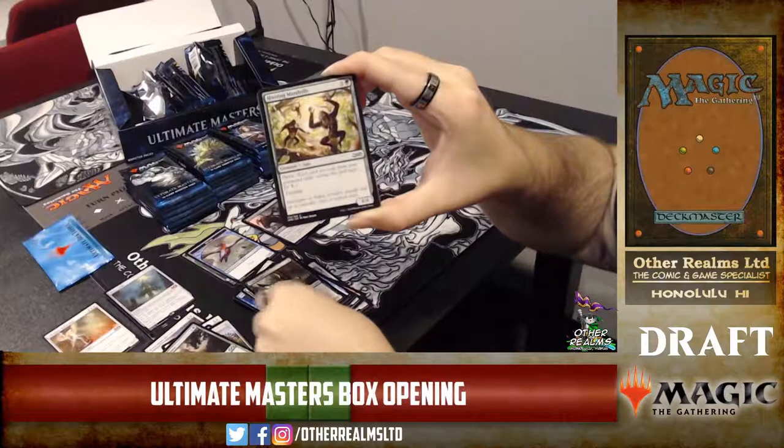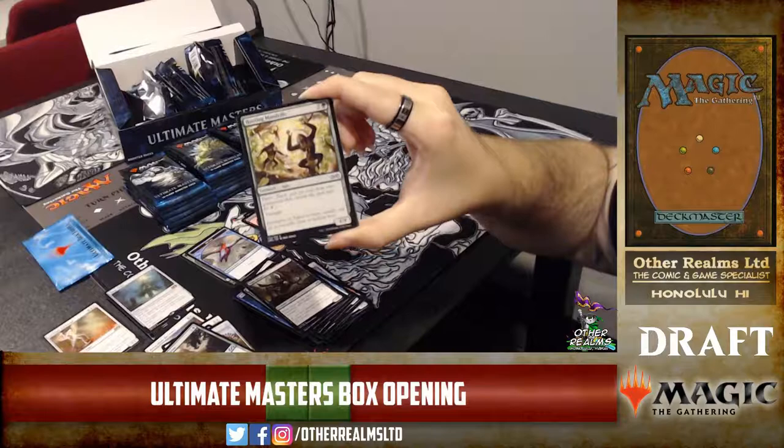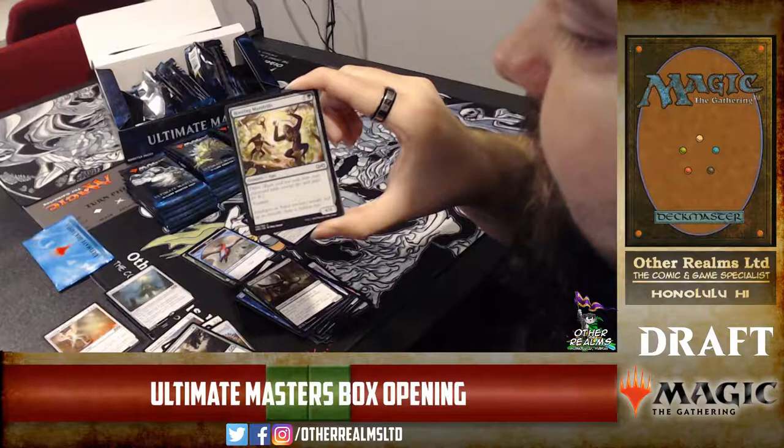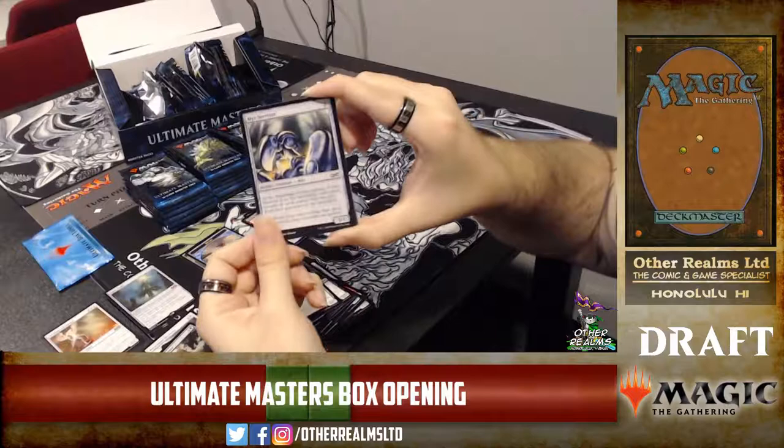Crushing Canopy — classic. Slum Reaper is really sweet. And Nantuko Shade — this is the green version of Gurmag Angler. Gurmag Angler is bigger but I think this card is better — it's got trample. I like that much better. I played this in Pauper in my mono-green stompy deck.